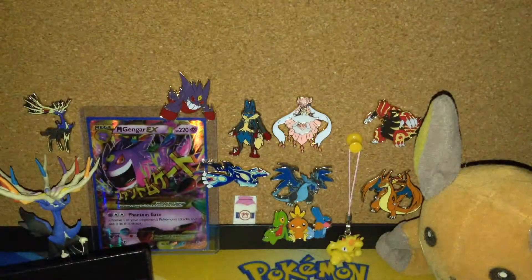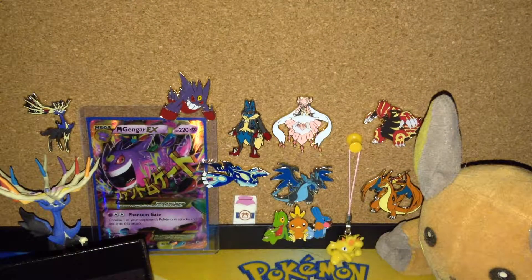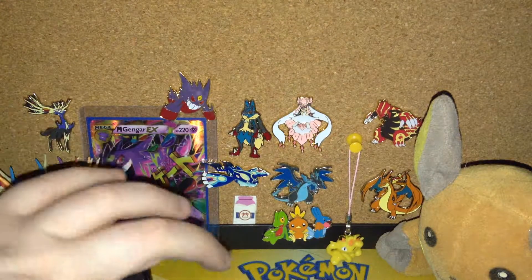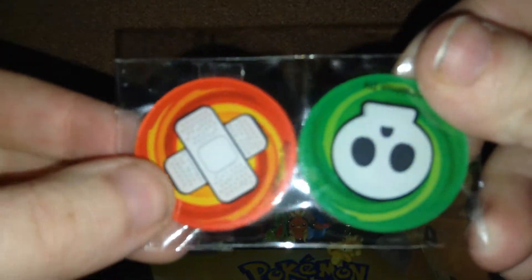And you get these damage counters, or damage dice, and the coin flip, which is the big clear one. You get a pack of energies, a pack of Groudon sleeves, some dividers, and your acrylic poison and burn counters.